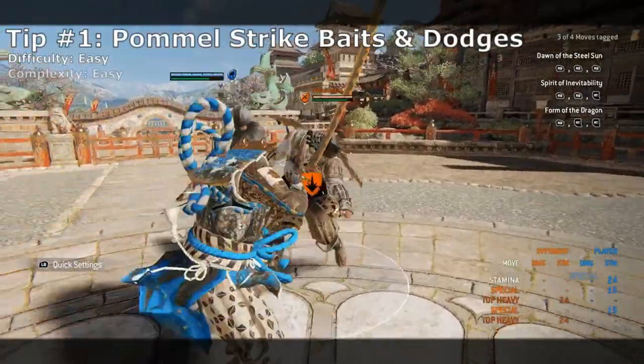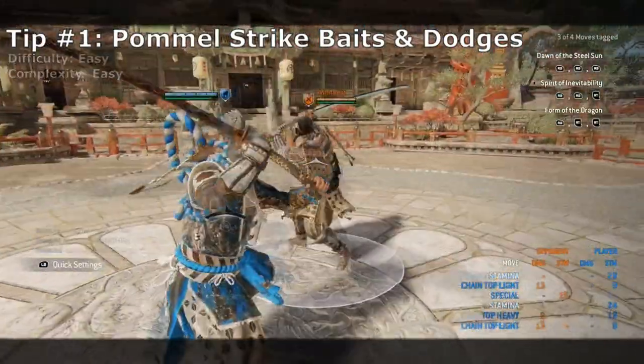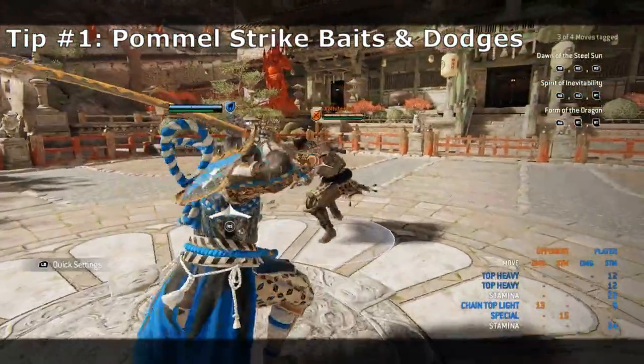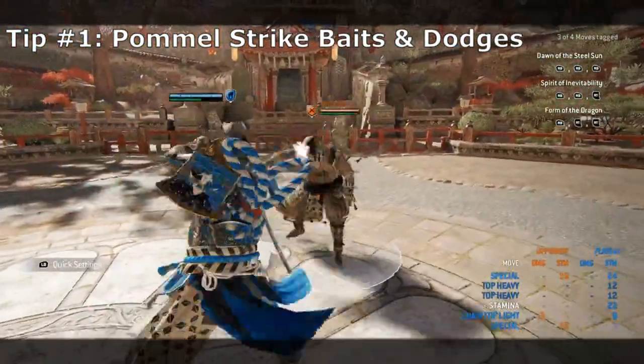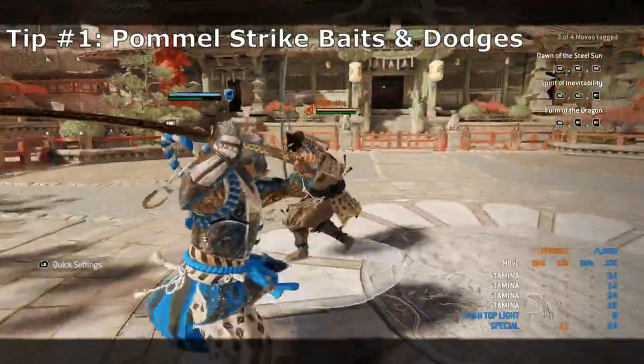For the first tip with Pommel Strike baits and dodges: Kensei's best opener is also his only bad attack with Pommel Strike. However, this move requires you to use an opener top heavy in order to perform it. This setup heavy attack is very slow and reactable, with most people anticipating a Pommel Strike from said setup, so your opponent can dodge both the heavy and Pommel Strike with the same dodge timing.